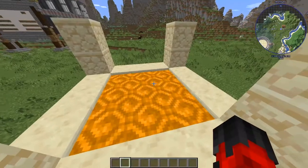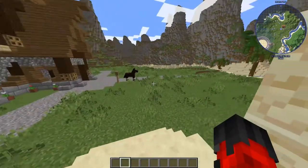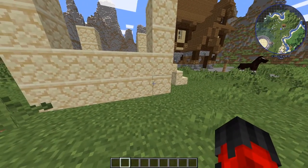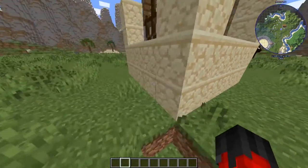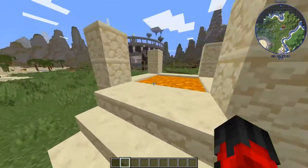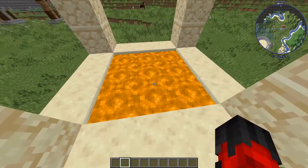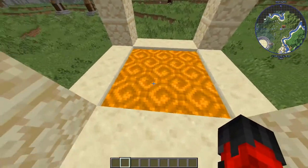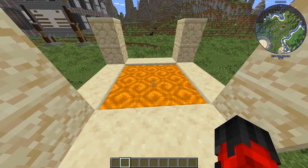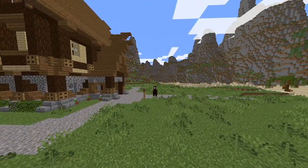And boom, just like that we have our beautiful portal — yes, it is lovely, it is orange, just a sick-looking portal. It's a five by five build: you're going to need two by two pillars and sandstone to fill up the bottom layer. You can find lots of details about this online, but just take screenshots or rewind the video to see how the portal was made.